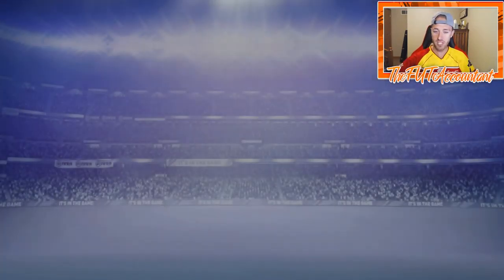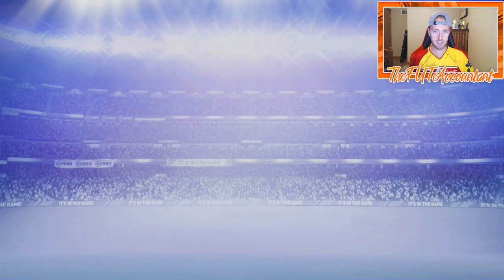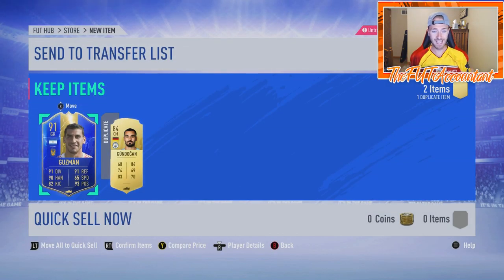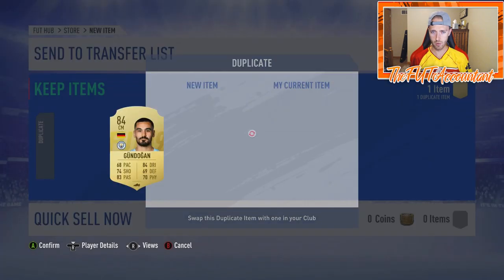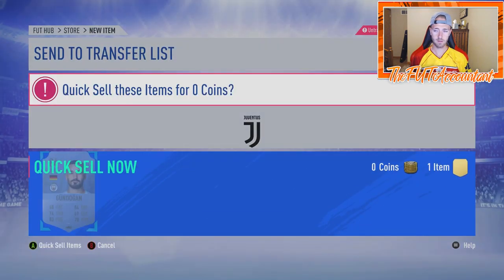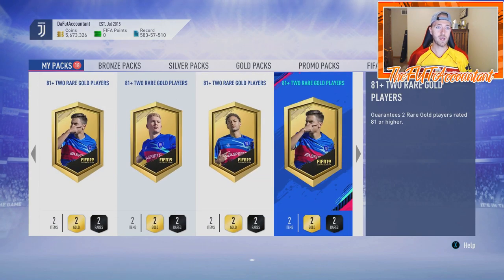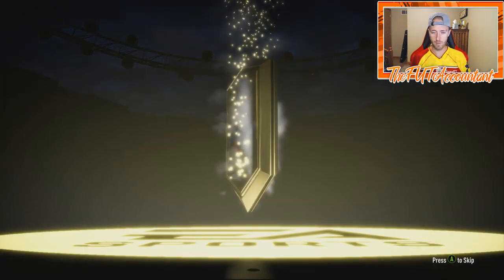That's going to help me get my Maldini SBC — I'm currently crafting Maldini and an 84 rated Gunduan as well. I have a feeling this is untradeable... it is. We're going to have to quick sell that, sorry Gunduan. But that's perfect — a 91 rated Team of the Season player in our second pack. We cannot get back-to-back walkouts though, that is a bit unfortunate.